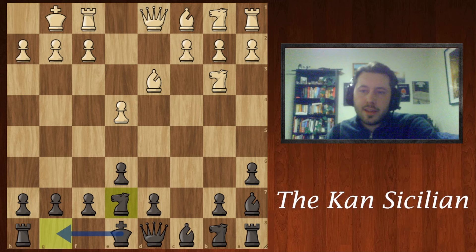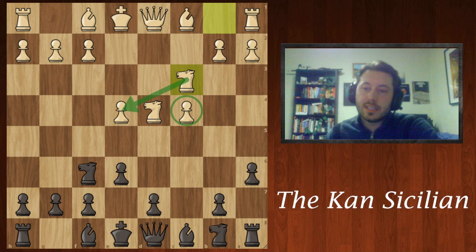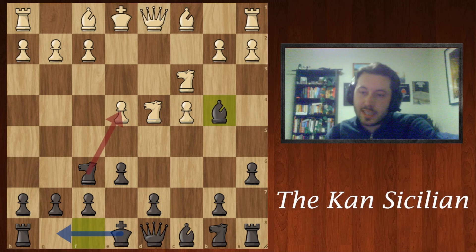The other popular master move is c4. This is called the Maroczy Bind, and here I would recommend knight f6, and only now does white play knight c3, defending the pawn without blocking their own c pawn. Bishop b4 just gets a piece out, prepares the castle, and threatens to take the e-pawn. This is why this opening is so easy to play and so straightforward.